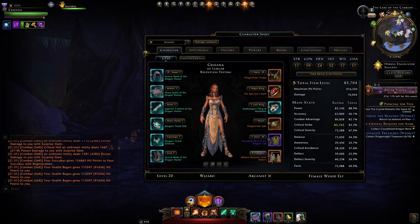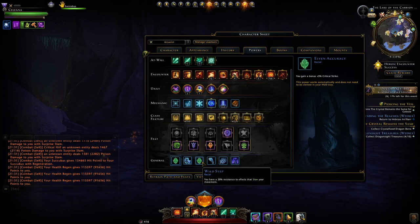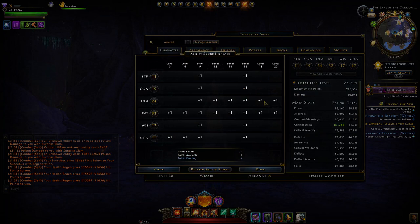For race and ability scores, I'm running Wood Elf to gain extra critical strike and resistance against slow effects, with favorable ability scores. I'm running a bunch of Dexterity, a bunch of Intelligence, and some Charisma. Charisma isn't as important for AOE since you don't really need recharge speed, and as long as you don't need the Forte you're perfectly fine. Dexterity gives movement speed and crit severity, which I needed.